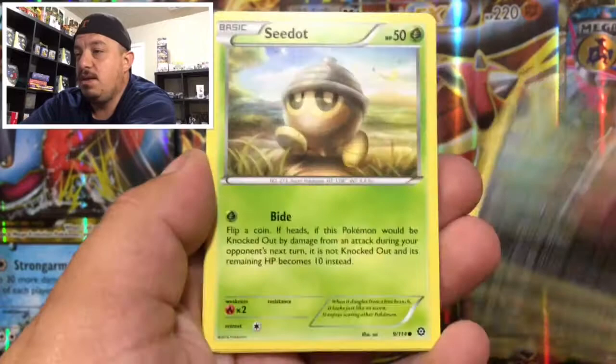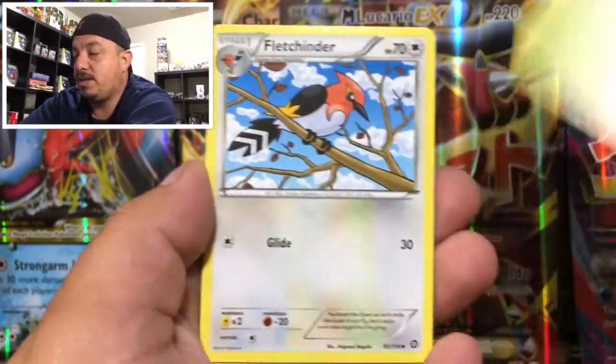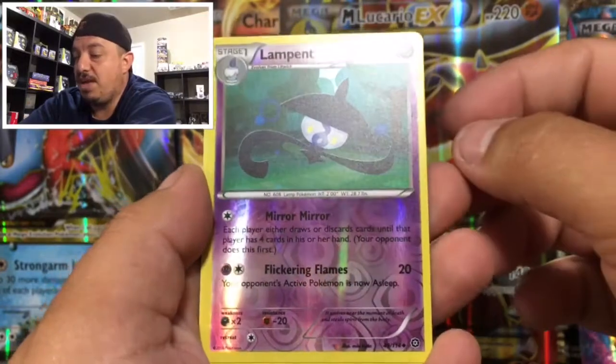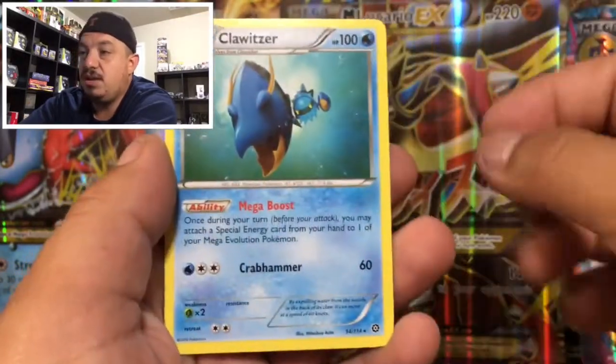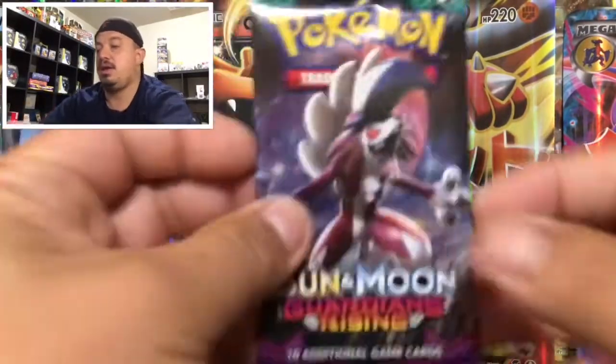Alright, here we go for pack two. We have a Larvesta, Drifloon, Ponyta, a Seedot, a Klang, Gardevoir Spirit Link, Tank Growth — full edge in there. We have a Lampent reverse holo and a Cloyster — that is a rare non-holographic card.